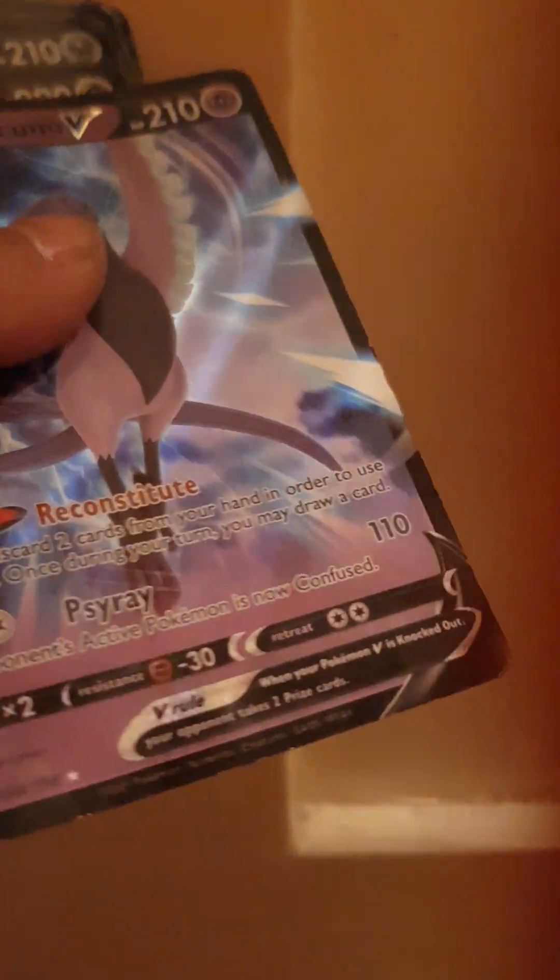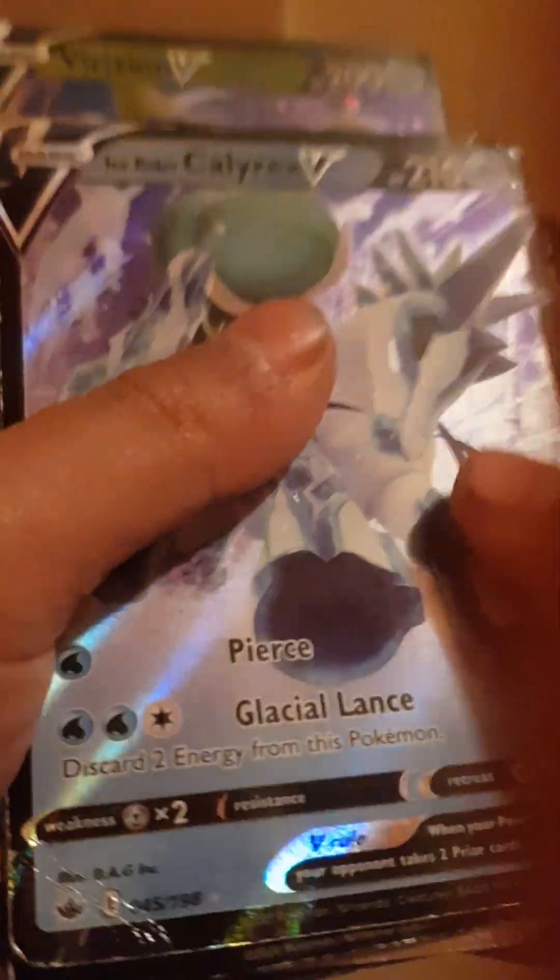I put the cards in order by damage, so Crobat V is my weakest one at 70 damage. I put them in order, and the V-MAXes are in order and also the V-Stars in order. Okay, let's go back to showing the cards. Kingler V — yeah, okay. Next one is Ice Rider Calyrex V.